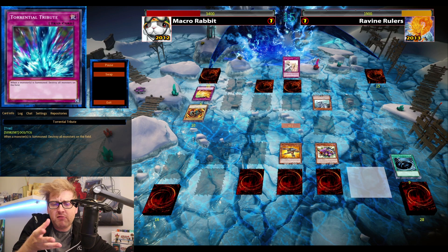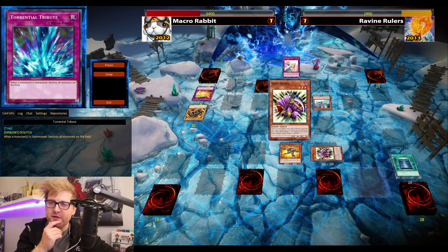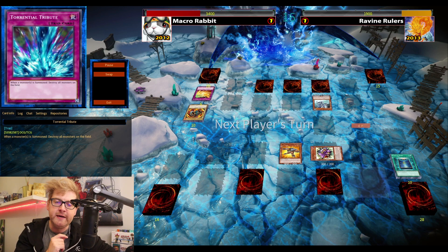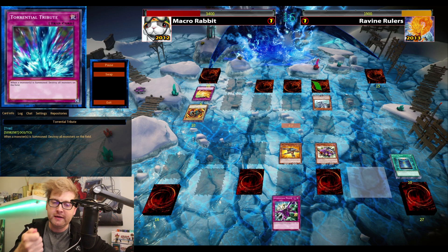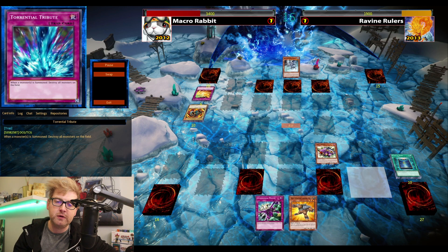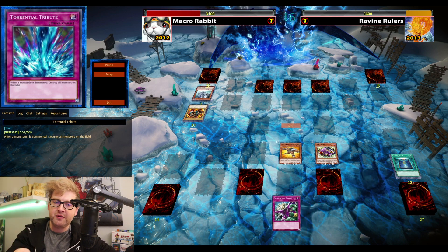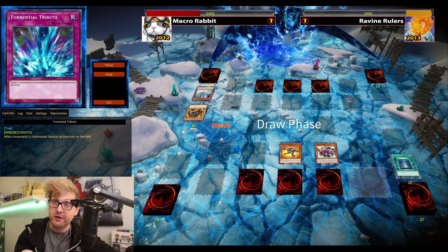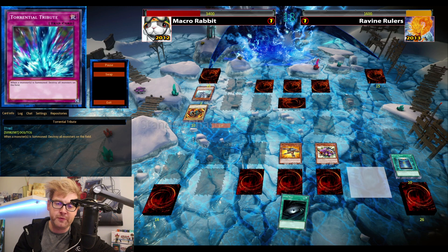Those were heavy investments for Rulers, so I'm slowly getting back into the duel. With the Reaper I'm still at a comfortable amount of life points, and with Book of Moon I think I can afford to take a minus — Reaper discards the opponent's cards too. Here, because of the Prison, I don't want to give Dragon Rulers a potential discard for Seven Star Sword or Ravine.